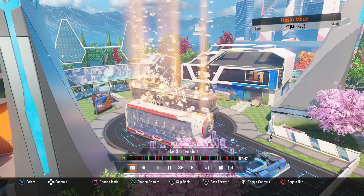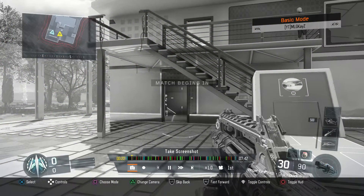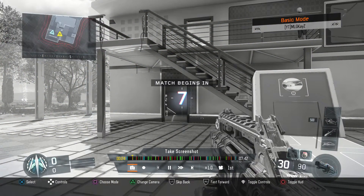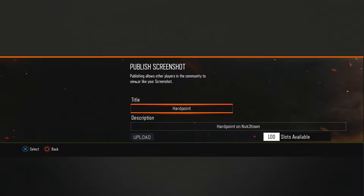But first I'm going to talk about what I'm running on. So for the Vesper, I'm running Quickdraw, Fast Mags, and Grip. Fast Mags because the Vesper isn't the fastest gun to reload with, so I like to run that.